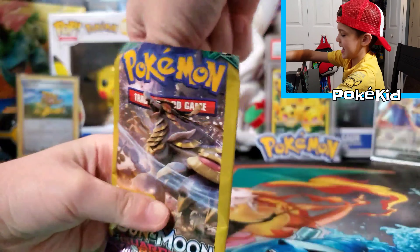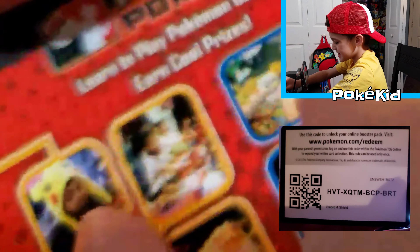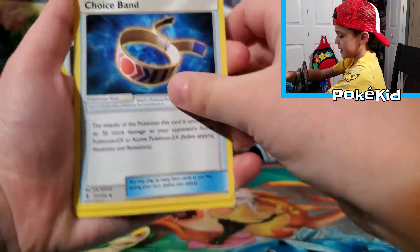We're going to start with the Hack Moho Pack Art. And here's a code that's not really a code. The Pikachu Beanie. Choice Band.